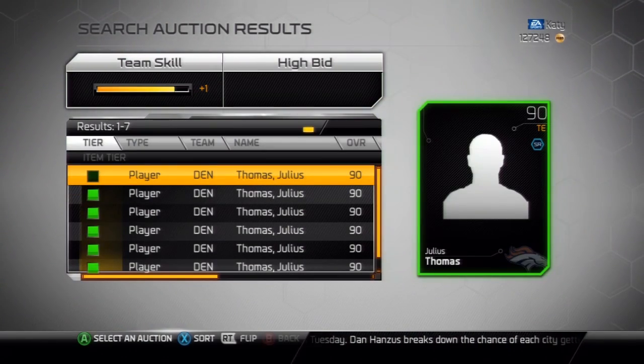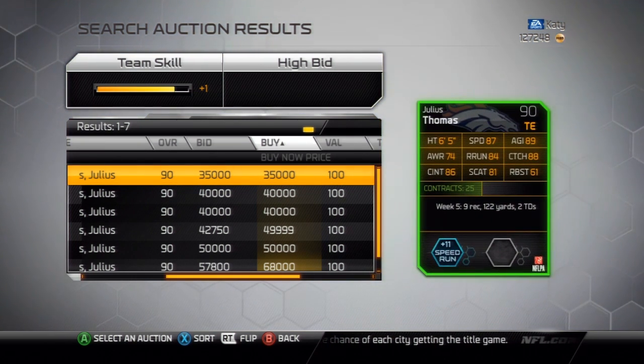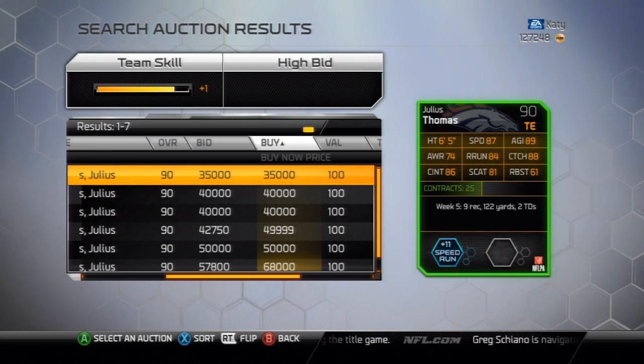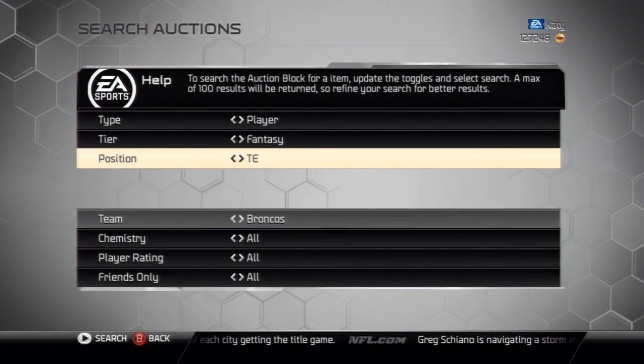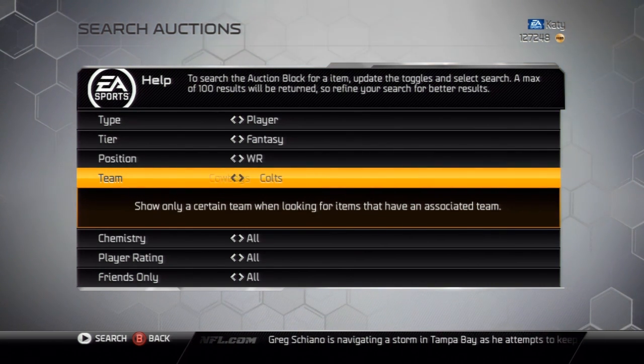First we got Julius Thomas, tight end for the Broncos — 90 overall with 87 speed, 89 agility, and 88 catching. He had a pretty awesome week.